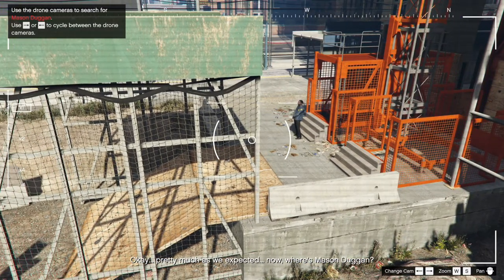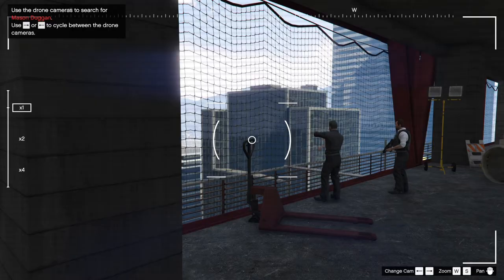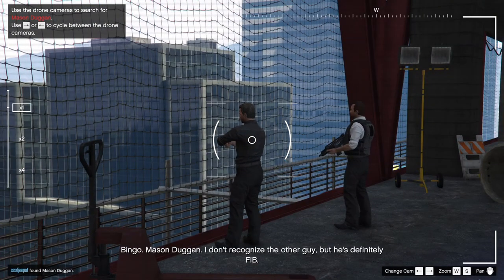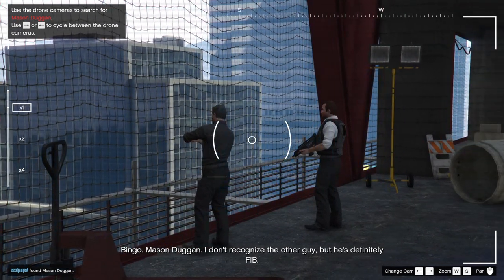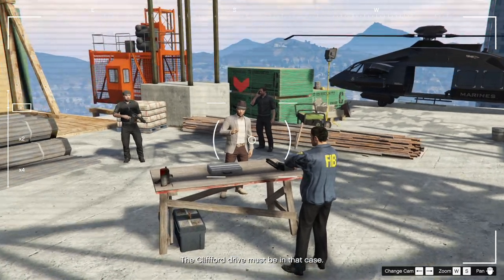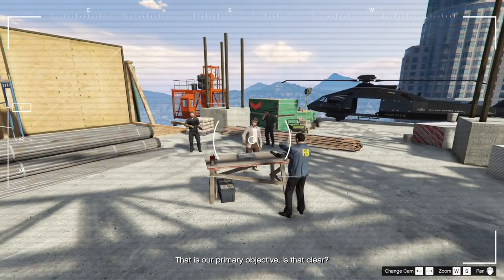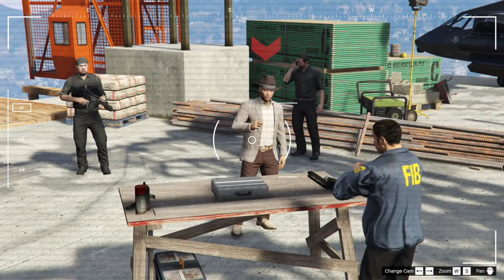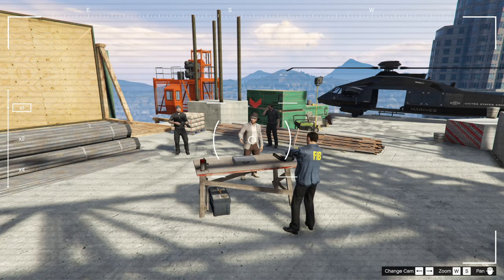Pretty much as we expected — these drones are those freaking watchdogs. Bingo. Mason Duggan — wait, which one is he? Oh, he's on the roof. He has a big red arrow on top of him with the cowboy hat. The Clifford drive must be in that case. That is our primary objective — the case is our objective. Looks like there's a chopper there we can steal too.